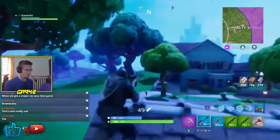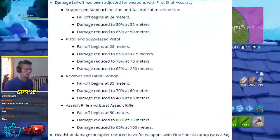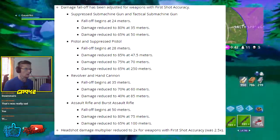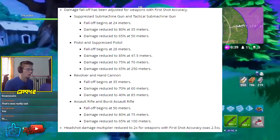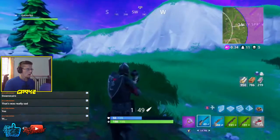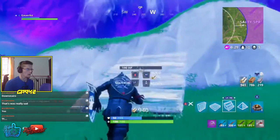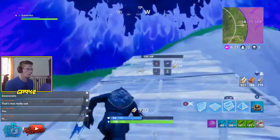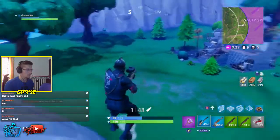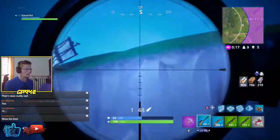Damage falloff has been adjusted for weapons with first shot accuracy. Suppressed submachine gun and tactical submachine gun: falloff begins at 24 meters, damage reduced to 80% at 34 meters, reduced to 65% at 50 meters. Pistol and suppressed pistol: falloff begins at 28 meters, reduced to 85% at 47.5 meters, reduced to 75% at 70 meters, and reduced to 65% at 250 meters.